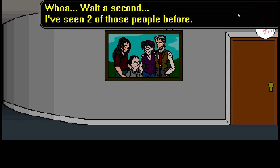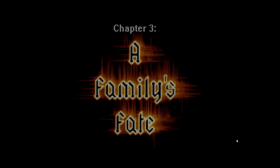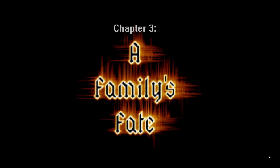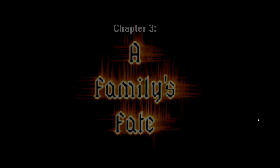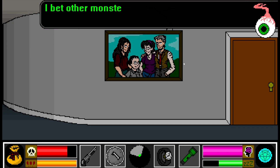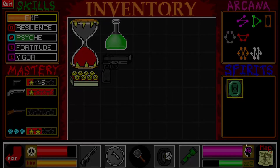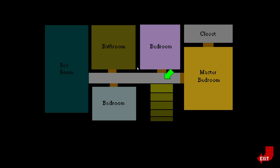I've seen two of these people before. Chapter 3 - A Family's Fate. And you can't get here until you do Chapter 2 in the garage, so you couldn't skip because you needed the ladder. Bet other monsters won't be able to use that ladder. No way. I'm safe up here?